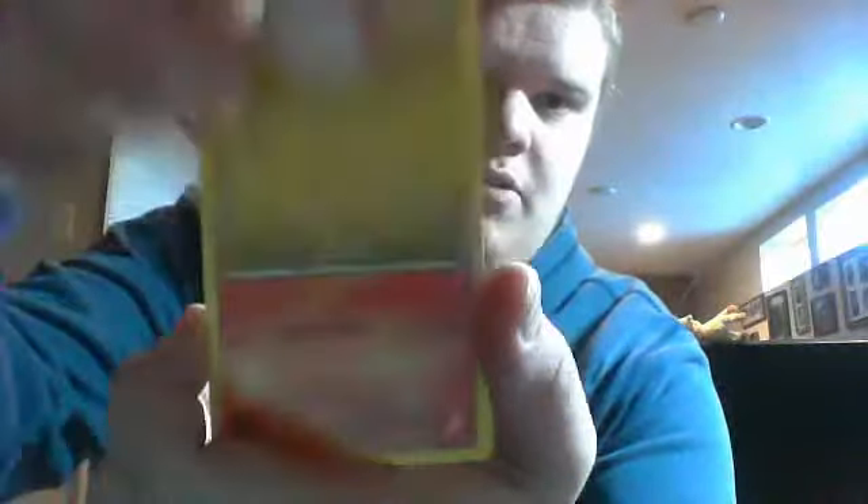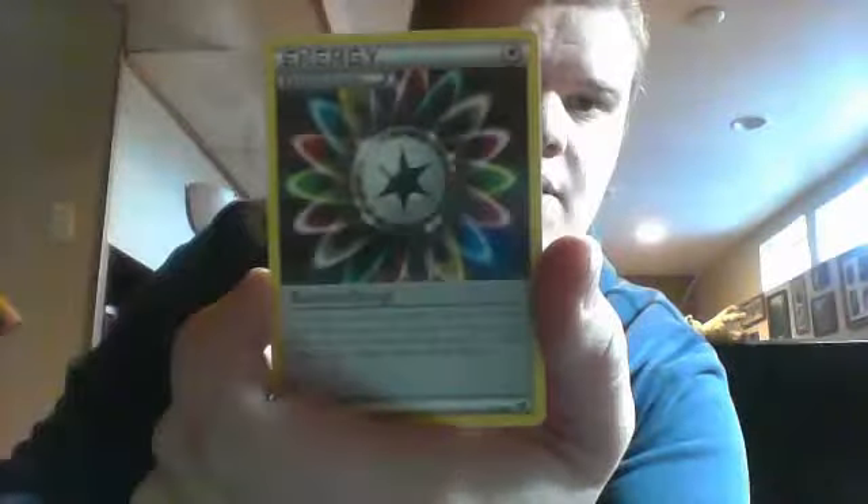Now we have two X and Y. Let's start with the Mega Venusaur pack. Here's what we got: Chespin, Voltorb, Fennekin, Fletchling, Ponyta, Rainbow Energy, Gurdurr, Mr. Mime. Our reverse is Yveltal — awesome. And Clawitzer rare. Not a bad pack. I'll take the Yveltal — it'll go great with your Yveltal tin card.